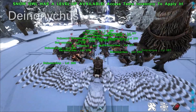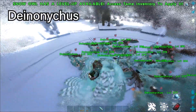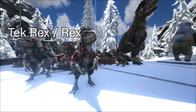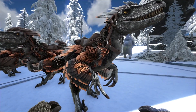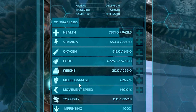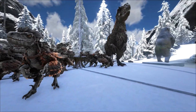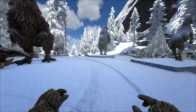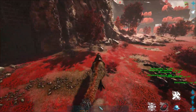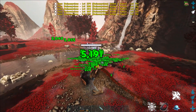I recommend taking Deinonychus in here, but not only Deinonychus — take a mix of Deinonychus and Rexes. For the Deinonychus, cap melee at just over 600% — don't go higher than 600% — and put the rest of your points into HP with good saddles. The Deinonychus bleed works on bosses up to 600% melee damage and does insane damage, but we need Rexes to block the boss.